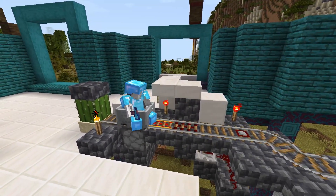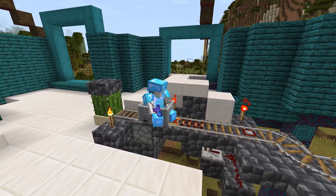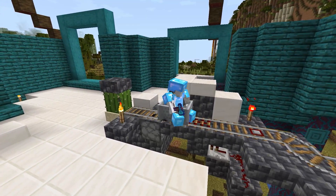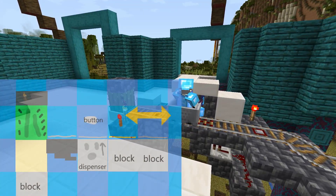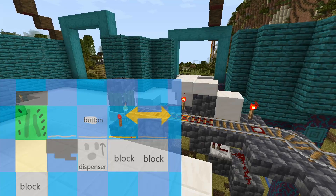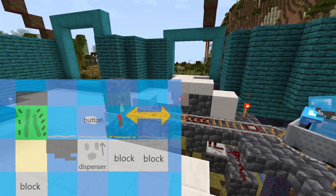The first and most important component of this project is the launcher and receiver of mine carts. This simple setup seems to work for breaking, storing, dispensing, and launching mine carts. Just be sure that the hopper connects to the dispenser properly, and don't forget to put a nice slab on that cactus.